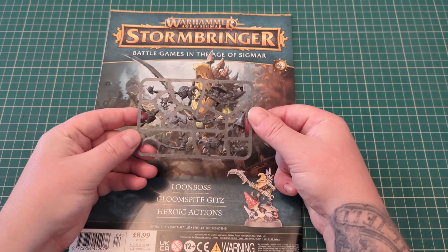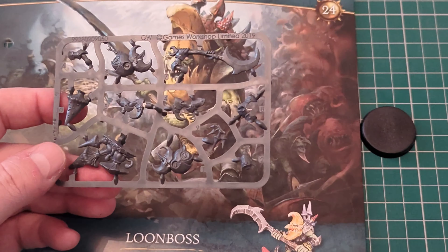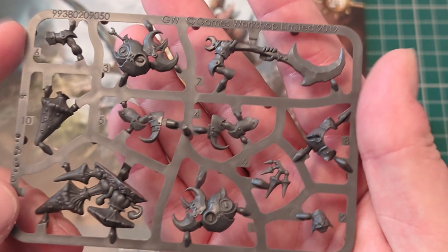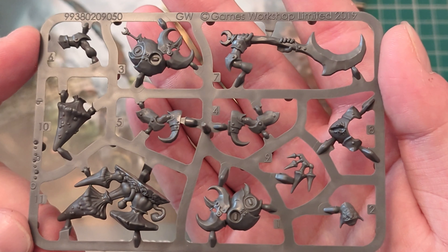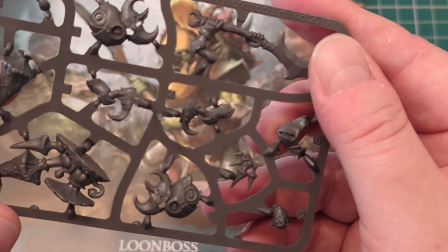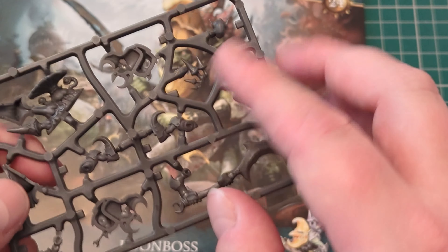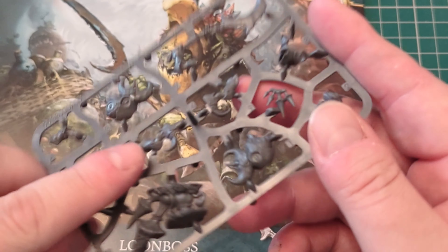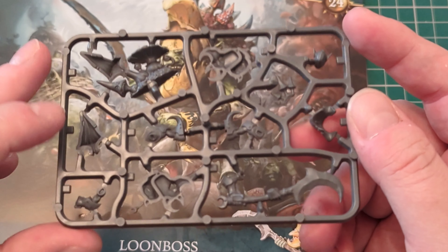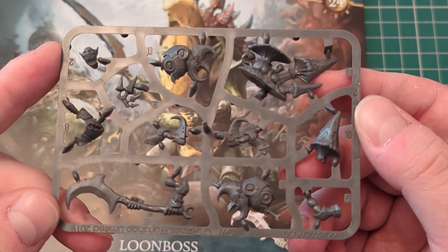Here is your Loon Boss. Let's get down into it so I can show you this sprue. Games Workshop 2019 — it's a pretty simple little model. There are no options for how to build him, it's just as he comes. There's a little head bit there, goes in there, and then the opposite side is there. Pretty simple little sprue, shouldn't take you long. It's got a nice little scenic base, which he stands on with his mushroom mount.